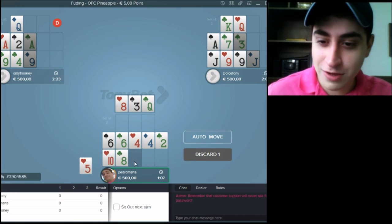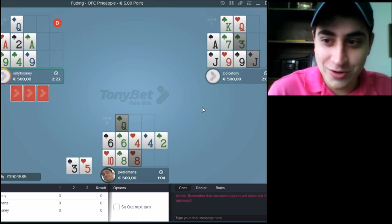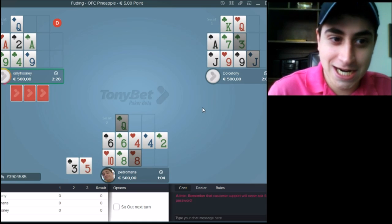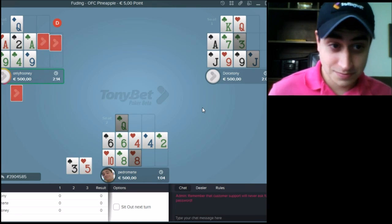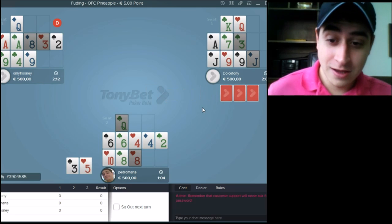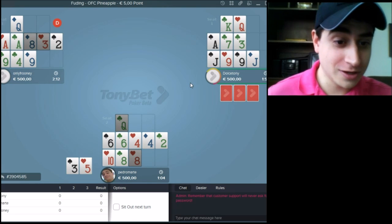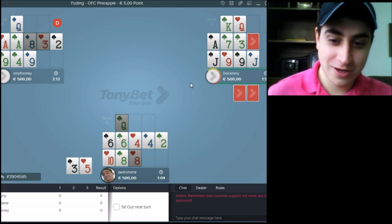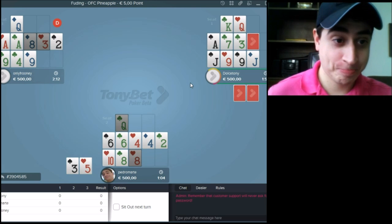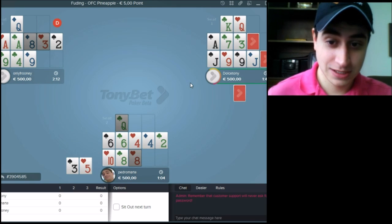Let's see if it works. 8 and Queen — oh ho ho, I knew it was gonna work! Now we could get the last Queen with the Queen of Spades, and an 8 or a 10. No matter what, let's see.